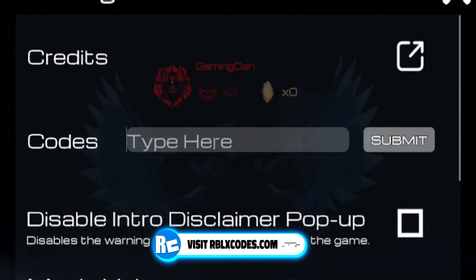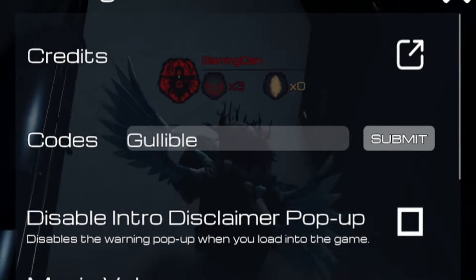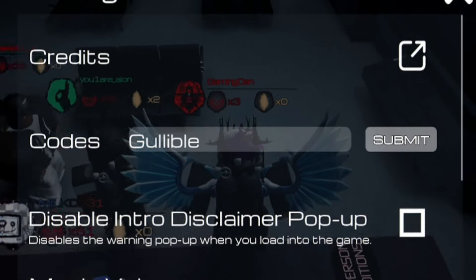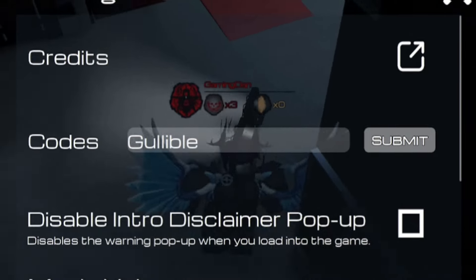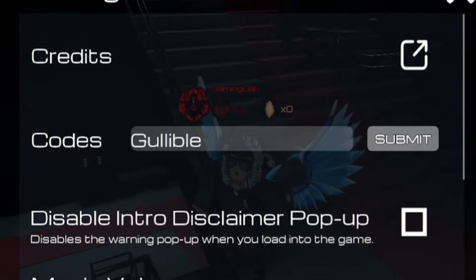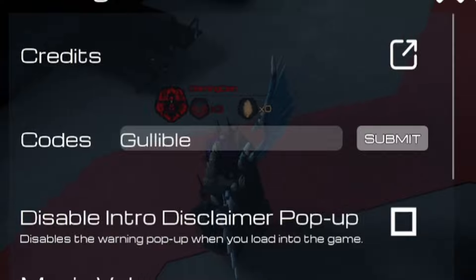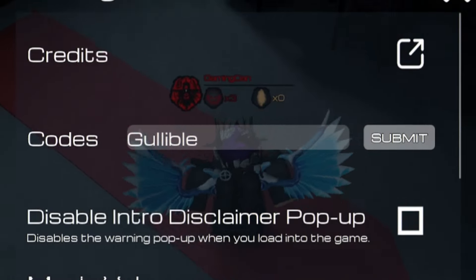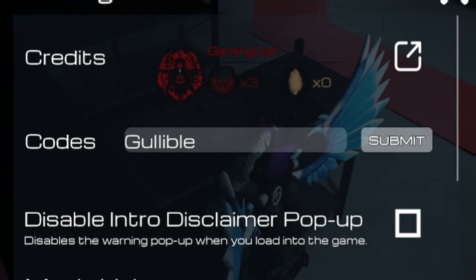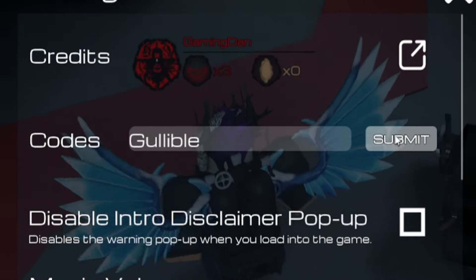After 'slederman', let's redeem the code 'gullible' — G-U-L-L-I-B-L-E. Be warned: this code will take away 300 Krona. So if you don't want to lose 300 Krona, do not redeem 'gullible'. I said I'm showing every single code in the game — I didn't say all the codes would be beneficial to redeem.